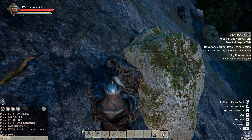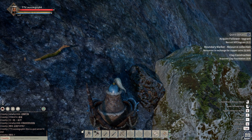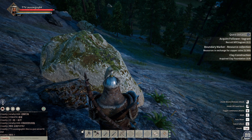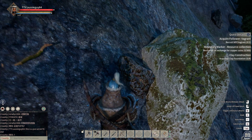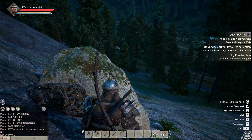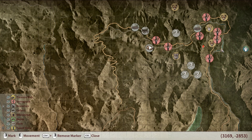Hey guys, it's aussieguy84 here. Twitch stream - check me out on Twitch. I'm here showing you copper ore. I discovered it by following the river from my base - I followed the riverbank up and around until I found this mine shaft just here. Then what I did was I mined around there.